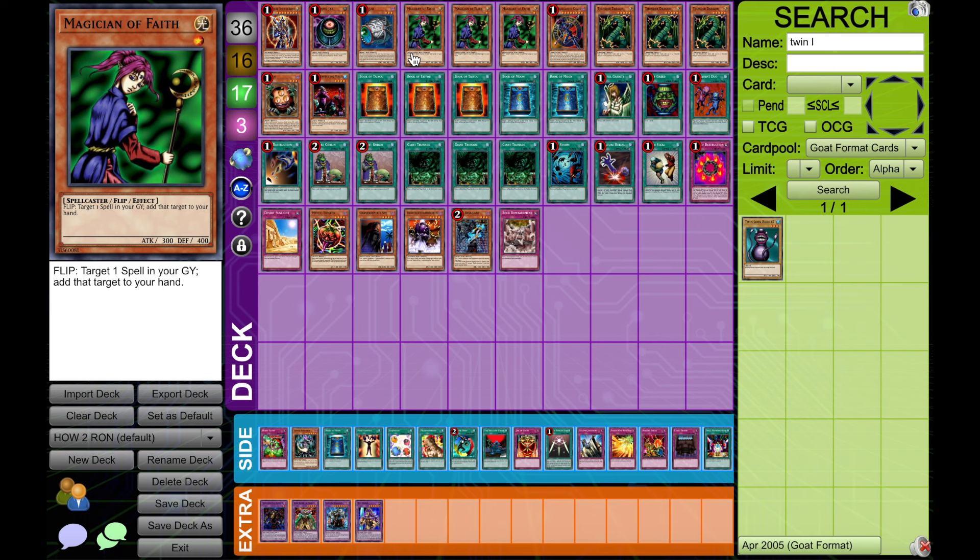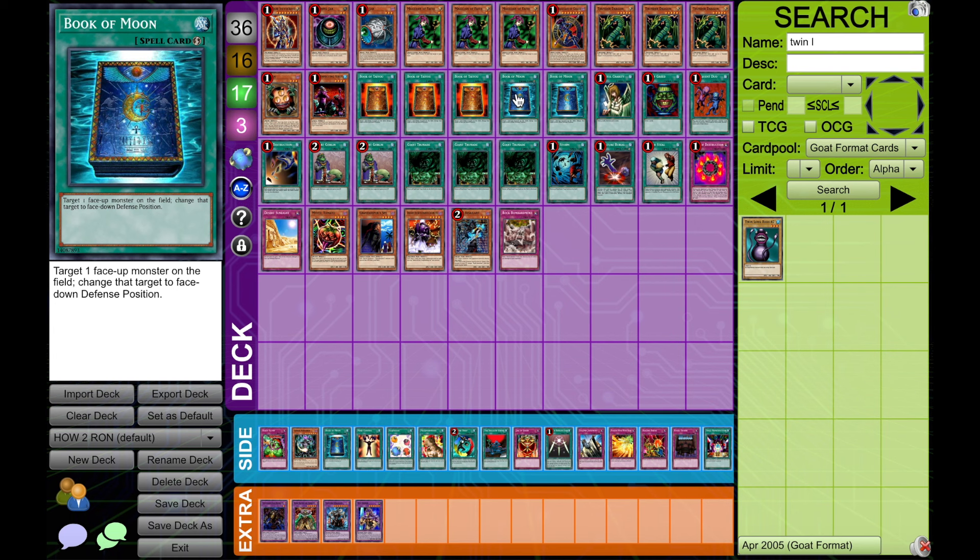We want to be getting spells back — it is very important. It does help a lot for our Ronbows, and it does a lot of good stuff for us like in any Chaos deck, but especially this one — especially with Book of Taiyu — it's really helpful. And we play Book of Moon too.